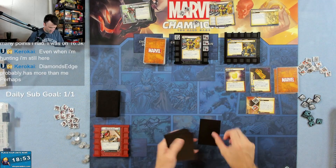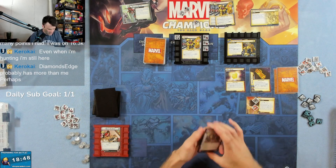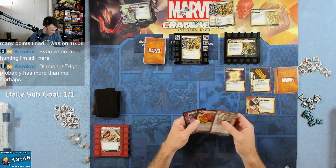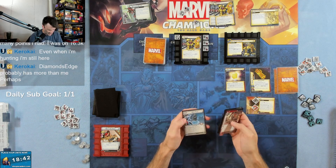Alright, let's draw up to six. We have Red Room Training, a Dive Bomb, Rapid Growth, Iron Heart, Moment of Truth, and a Nick Fury.